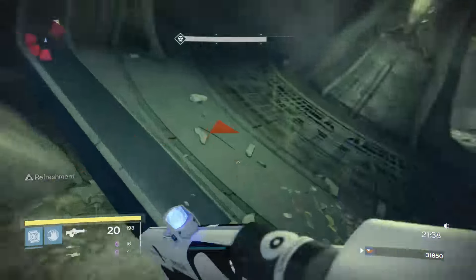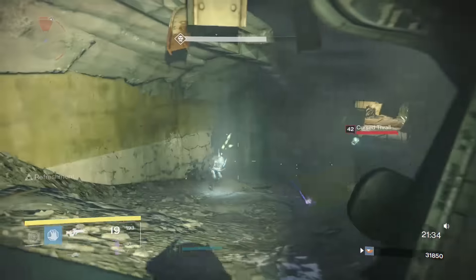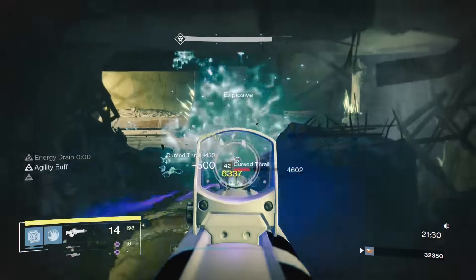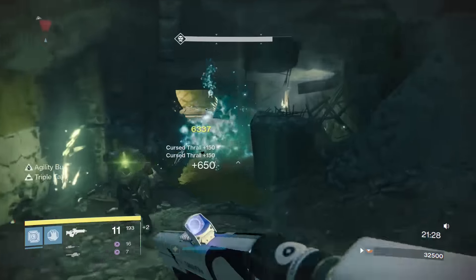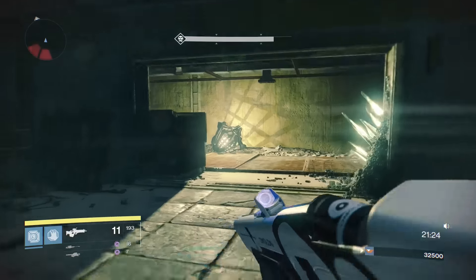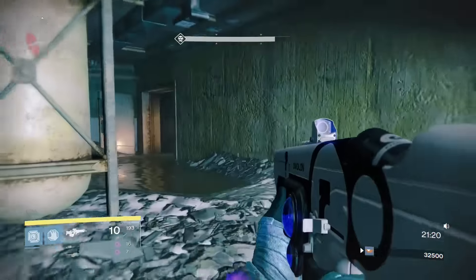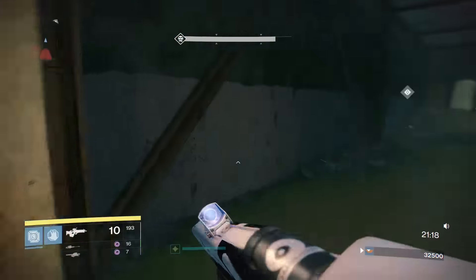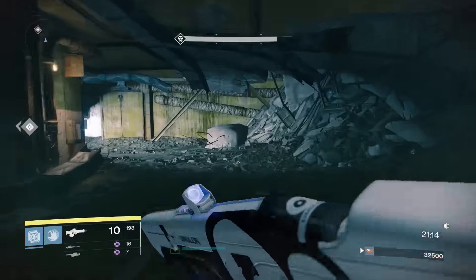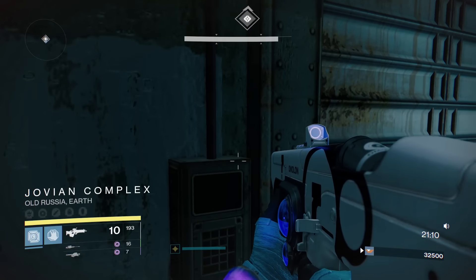Unfortunately, these guys got their levels bumped a little bit, so they hurt more than I expected. You're also going to have three curse thrall here — one, two, three — and also a sword knight. The sword knight you don't need to worry about, but the curse thrall you do. I've had them be right here when I come around the corner, and if you try to jump over them and run by, they explode and you can lose two-thirds of your health. So kill the three curse thrall first, then you can run.